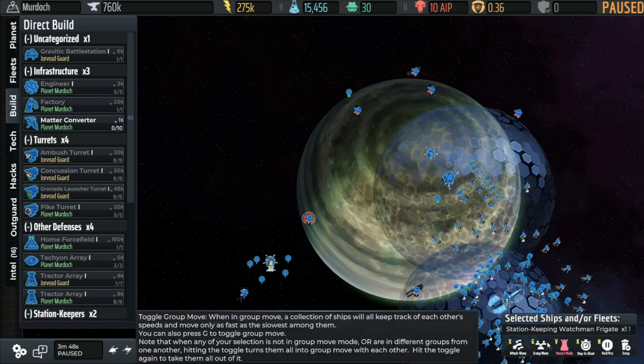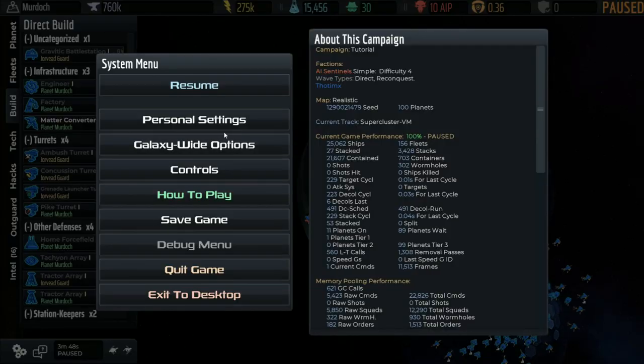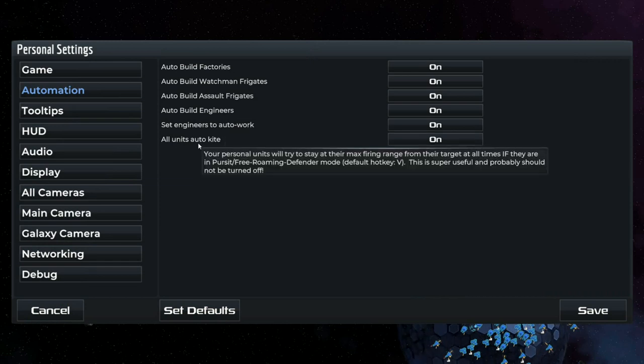By default your ships only move where you tell them but will shoot freely. You can press V to toggle pursuit mode on or off. There's a bit of an incongruity — it says all units auto kite, and pursuit slash free-roaming defender mode auto kite — they're all the same thing.